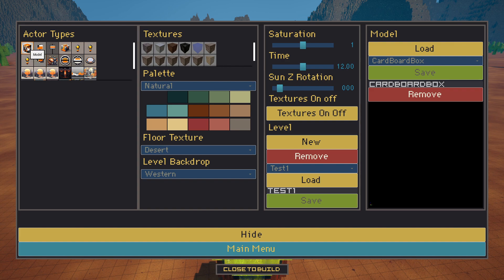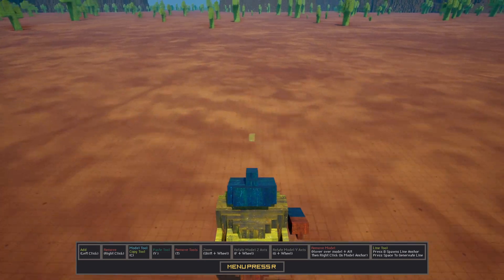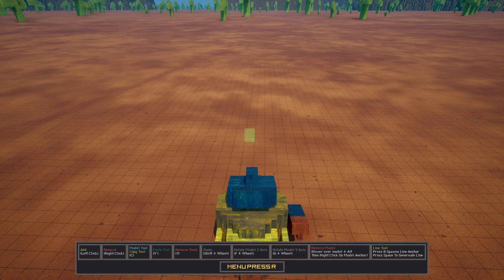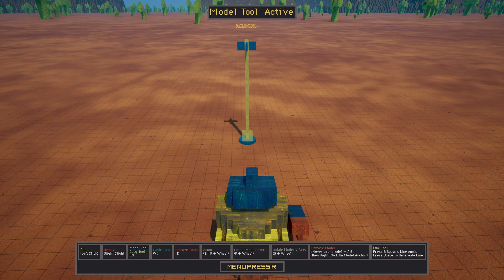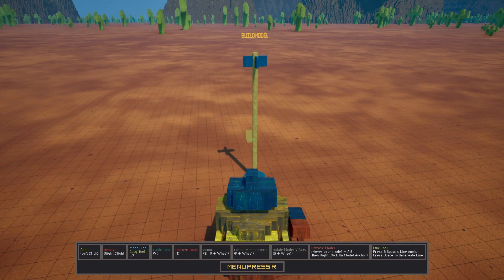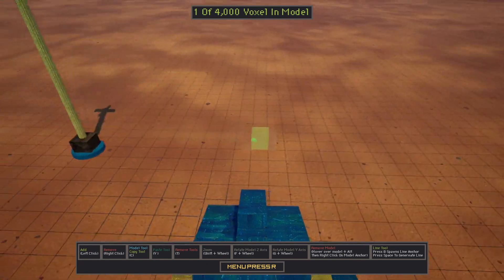Let's create our first model. We switch the Actor Type to Model, pick our texture, choose a color, hide the menu, and now we're going to pick a location — it can be any location. Pressing C gives us our Build Tool. In this Build Tool, once this has spawned, we can create our model.